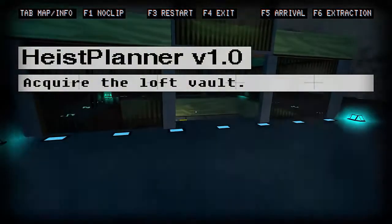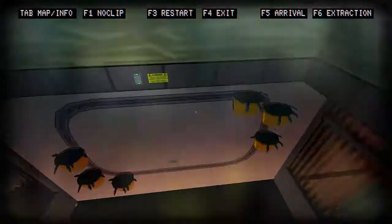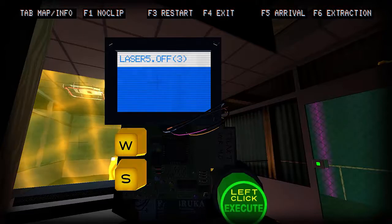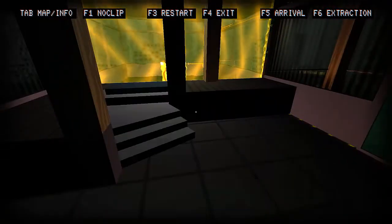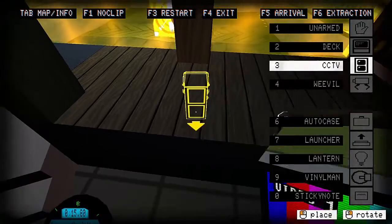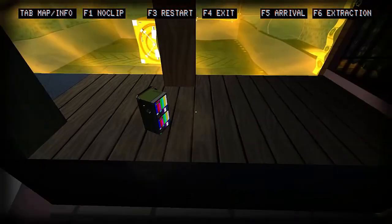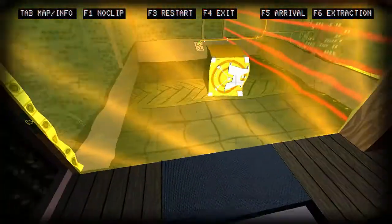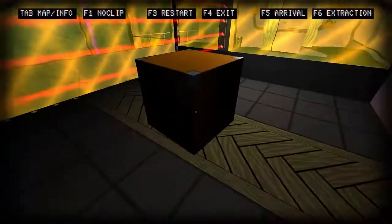I'm guessing we need to go down here. I already see a switch up here. Lasers off — okay, so there's lasers. I can see now why we're going to need a blink command. Let's go ahead and get in here and assess the situation.